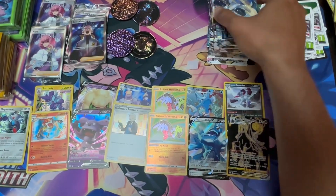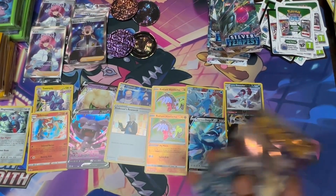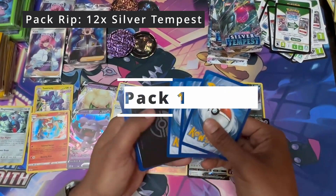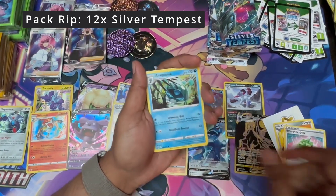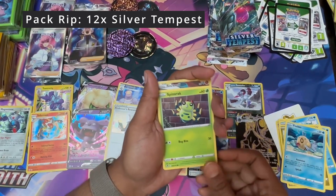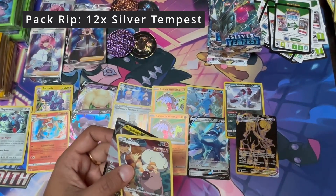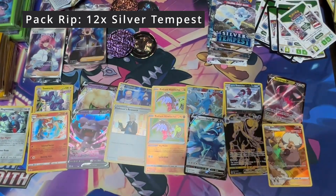Let's move on to Silver Tempest. Black and green, first pack — Altered Lugia, here we come. Plank, Emergency Jelly, Arachnid, Wilmer, Gratini, Fivas, Spinarak, Aerodactyl. And a Regidrago V. Not bad — a hit's a hit. Double hit. Next pack — Mr. Rime and a Keldeo.